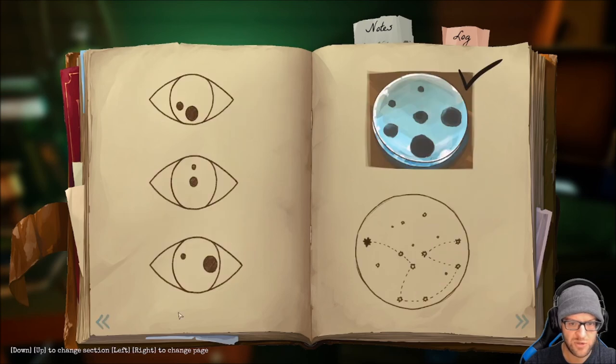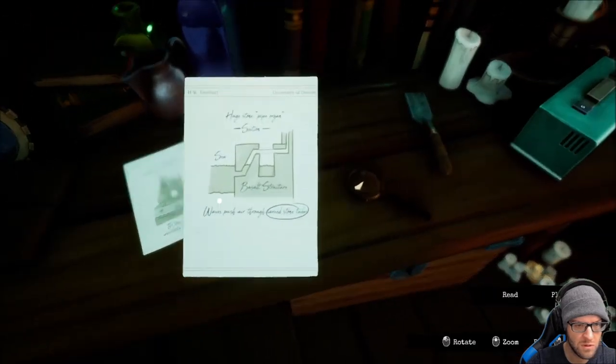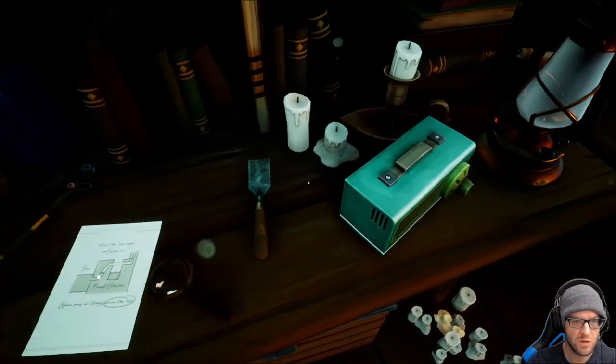Is there anything else I should be aware of? No, I think this is what I need to use right now. 'Wave push air through the carved stone tube' — okay.